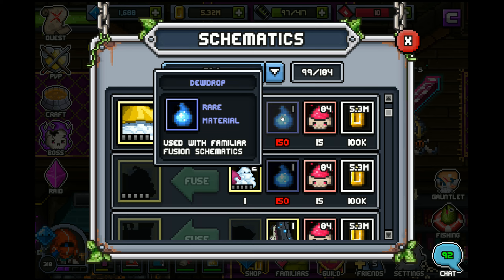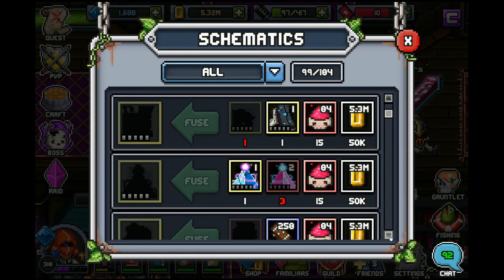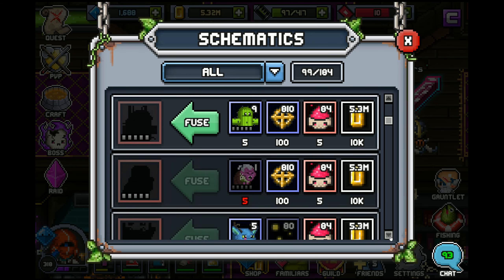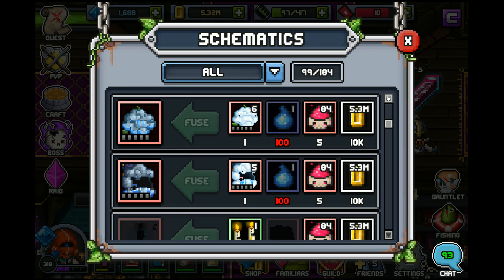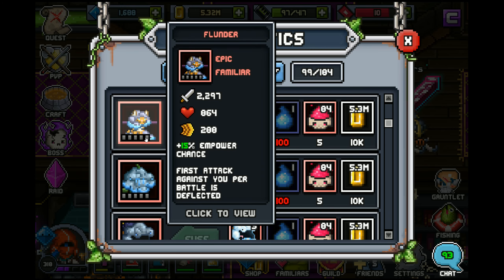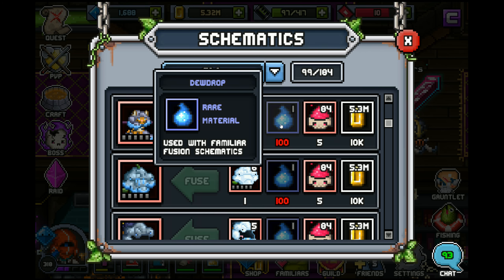You're going to have to get one of these bosses, fuse him up, and then get three of the different epic familiars. In total you'll need 1,050 dew drops, which means you'll need to do 2,100 raids. If the content was new that would be reasonable, but since we're going to be seeing Tier 10 soon it's going to take you some time if you want to go for Stratos.